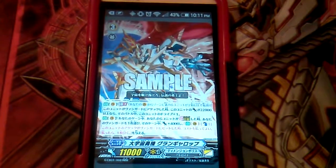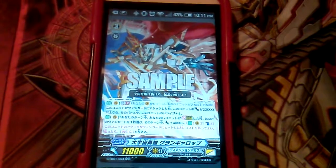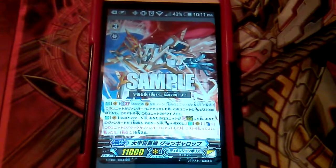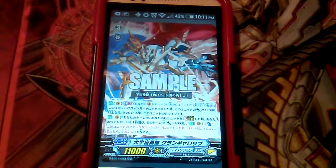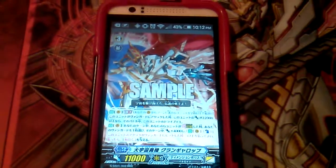His ability is Generation Break 2: if he attacks the Vanguard and his power is 22,000 or greater, then he gets an extra drive check. His second ability is when a G unit strides on top of this unit, you can give that unit the new skill of plus 4k, and if it gets a hit, counterblast 1 to draw a card.